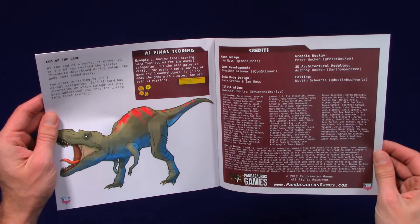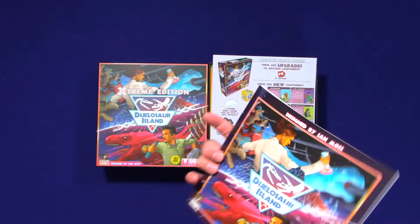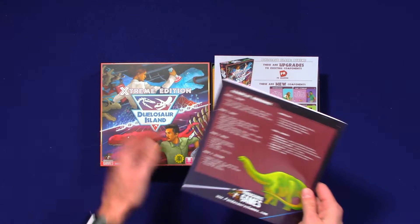There's a nice gameplay reference on the back of the rulebook covering the game modes and phases, which I always like because you can leave it out, prop the box top up and put the rulebook with it. Just nice to have as a reference — I definitely appreciate that.